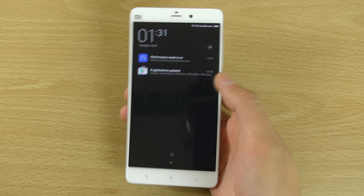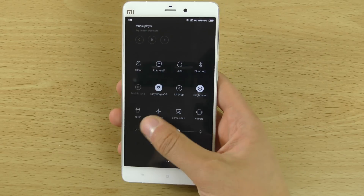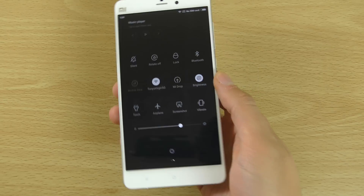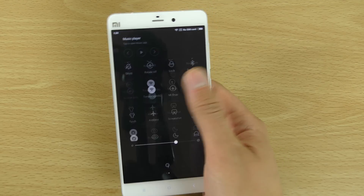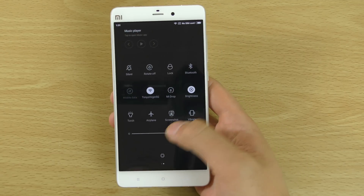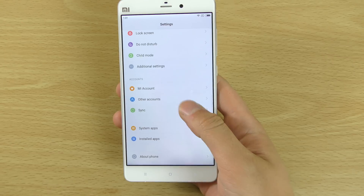I think there's also a ROM for the Mi Note Pro as well. We have the Mi Note here with 3 gigs of RAM. Things are quite similar in terms of the notification area — I definitely think it's a lot nicer than Huawei's notification area, which is also heavily skinned. It gives you access to a lot of different settings and toggles.